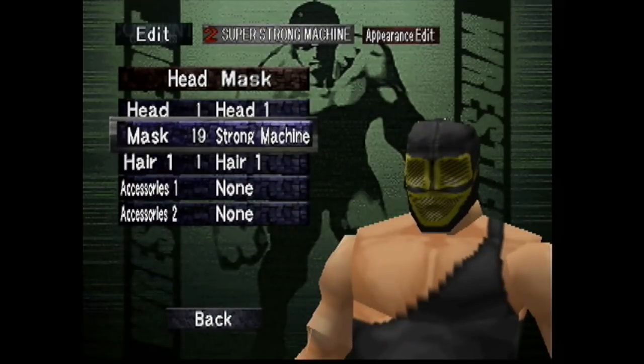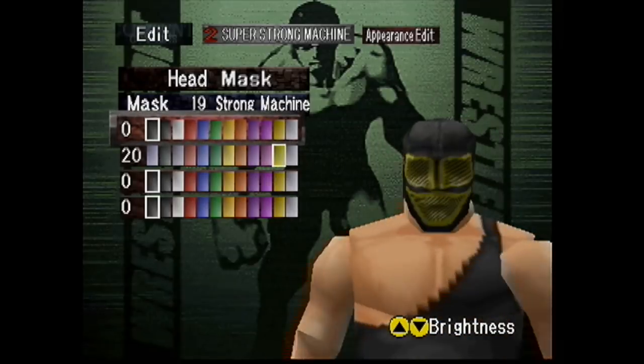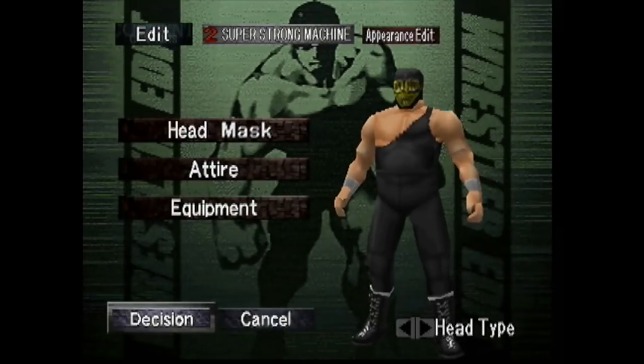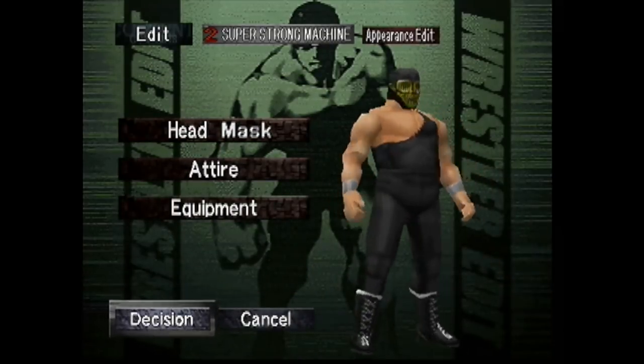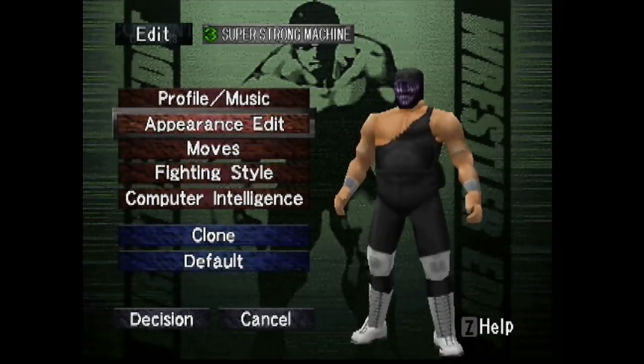He usually always wore a black mask too, and that usually had a gold design — sometimes silver, sometimes white, but I went with the gold design. Make everything zero except for the second row; the second row is 20, which is light gold. I feel like light gold looks a little bit better than regular gold or dark gold — it pops a whole lot more in my opinion.